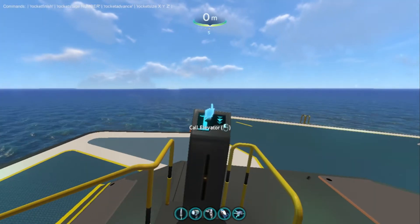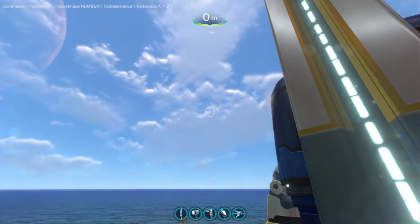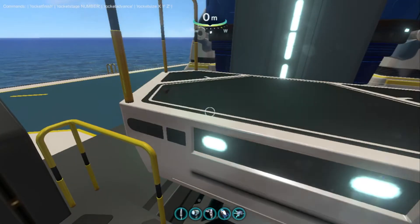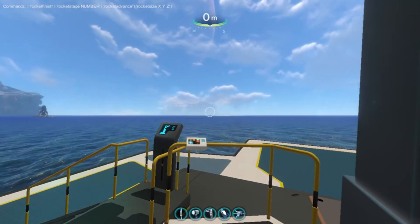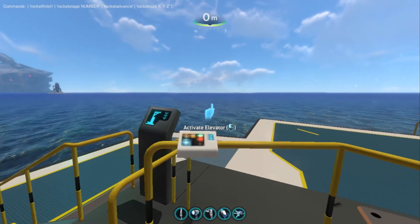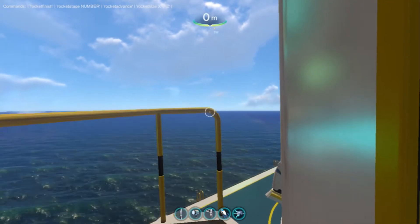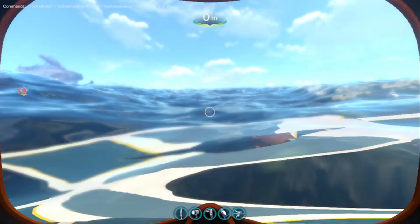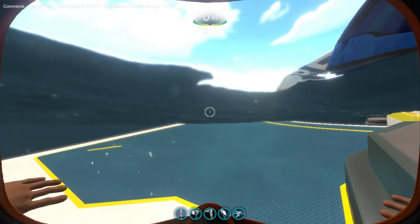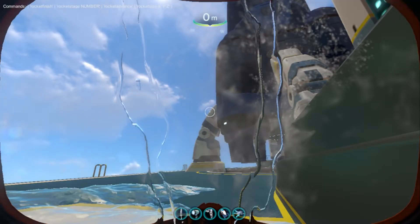There's this mod that basically makes everything contaminated with radiation — like the air, the water, fruit on islands — and it basically makes survival harder. I think the rocket gantry slightly pushes the rocket to its side as it goes up.